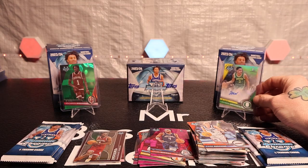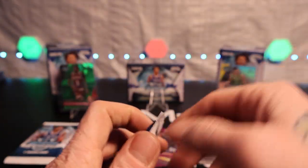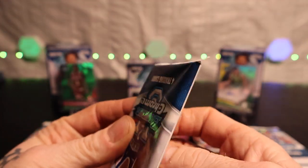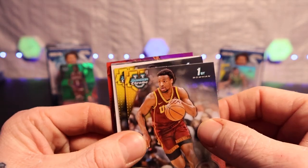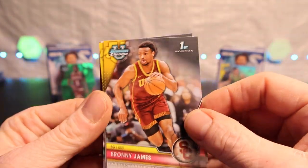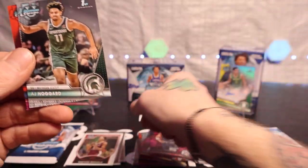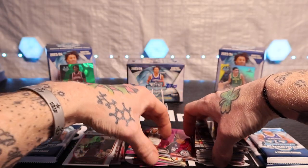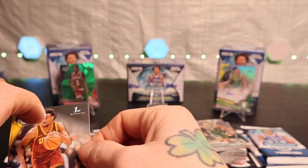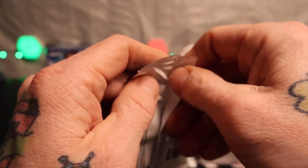Look at that — I wonder if each box has a hit, because that's a nice number card. This one here has an autograph, so that's awesome. Okay, I do know Bronny James — I heard he was something to pull. So I want to sleeve him up quick. We got DeShaun Harris-Smith, we got Javon Brazil, AJ Hoggard, and again Alia Edwards — I just got her in the last box. It'd be nice if this Bronny James was the auto.